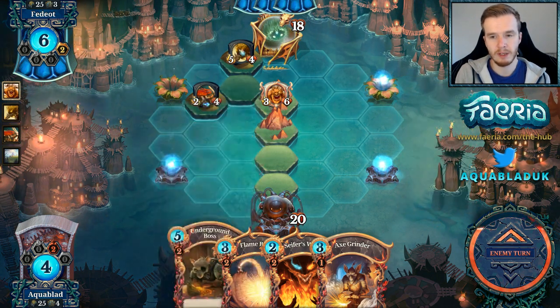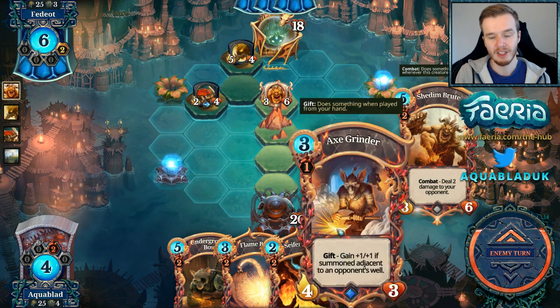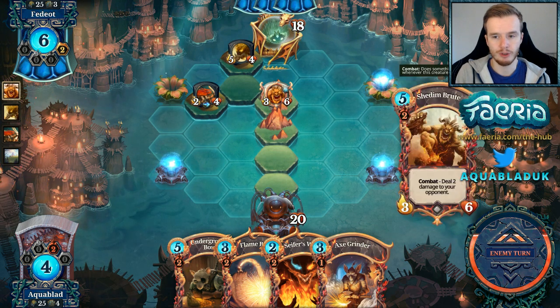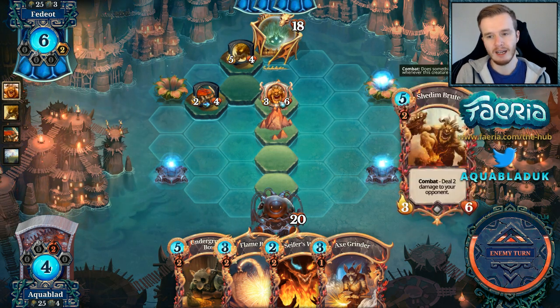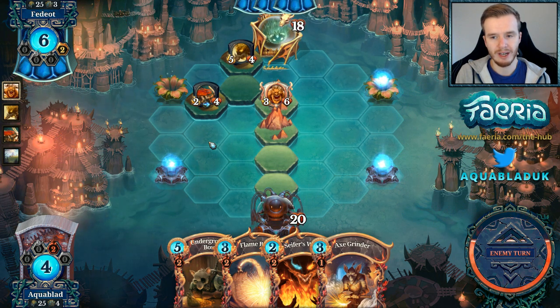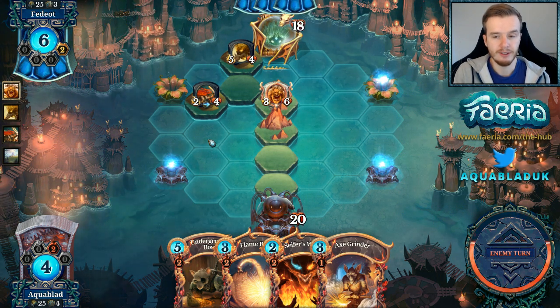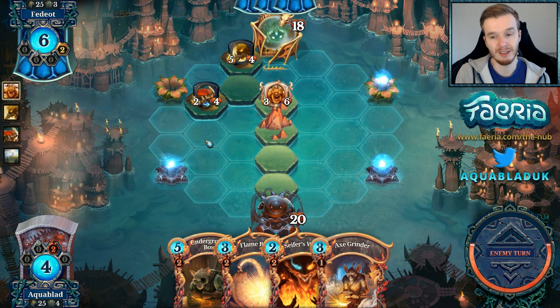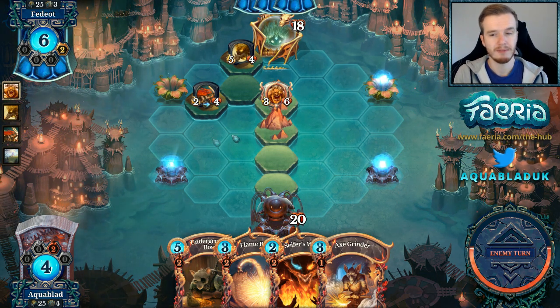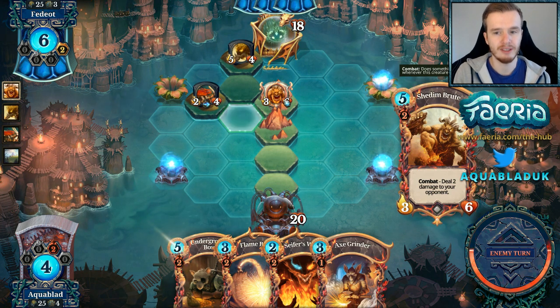I don't really mind as long as I'm forcing him to invest more cards. If I'd gone for the Boss I would have just cleared it clean. If I'd gone for the Axe Grinder they would have traded, but I was still very weak to Wind Soldier. At least this way I have the most life and I'm forcing my opponent to figure out a way to deal with this — I guess we'll probably see a Soul Drain. Wind Soldier is probably the best outcome because we get our combat trigger for two damage.